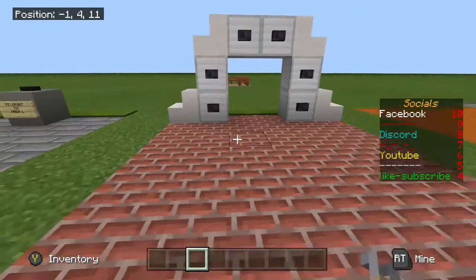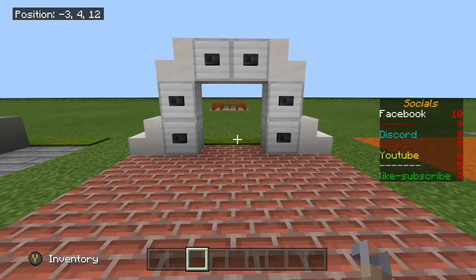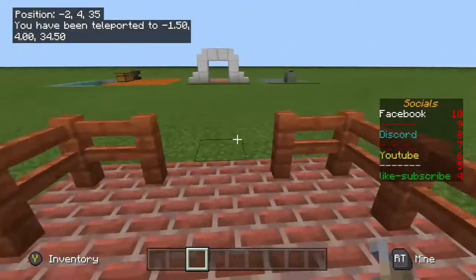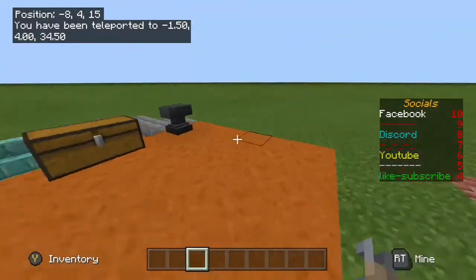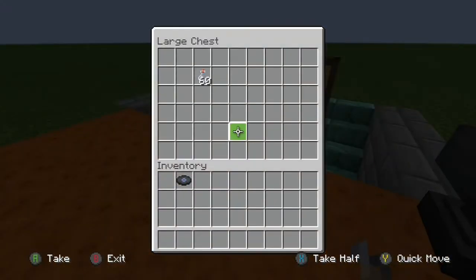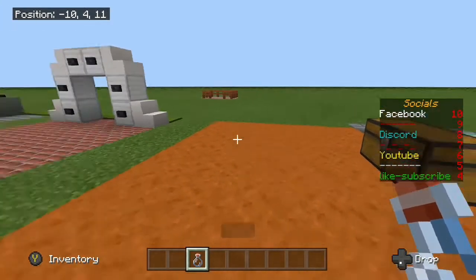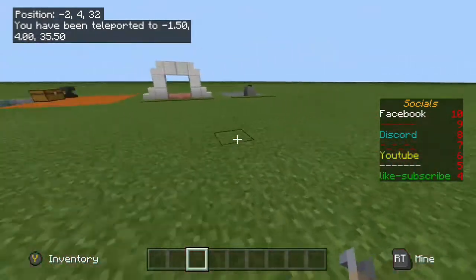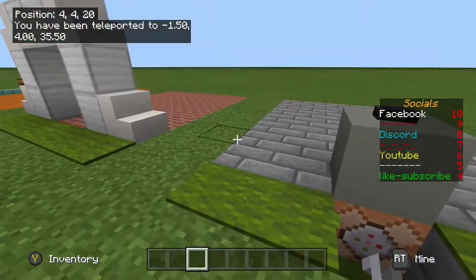I'll show you the commands for all of them at the end. This is a sort of custom portal you can make — all you have to do is walk through it and it will tp you. And last but not least, this one's a tiny bit more complicated but really not that complicated — it's only three commands. You just chuck it at the ground and you're there. So those are the three main methods.